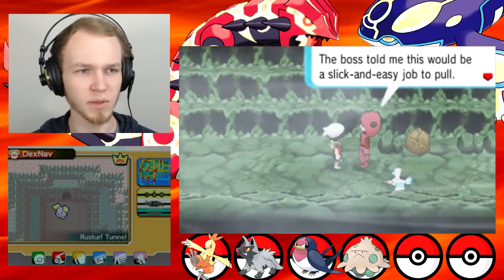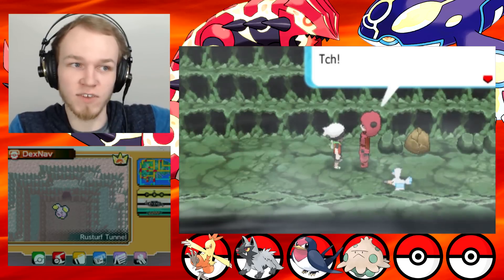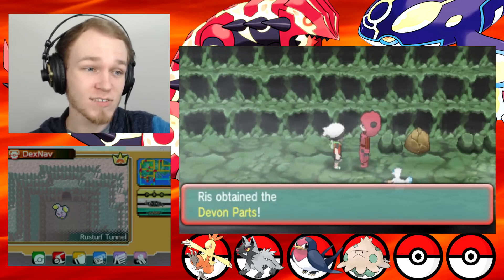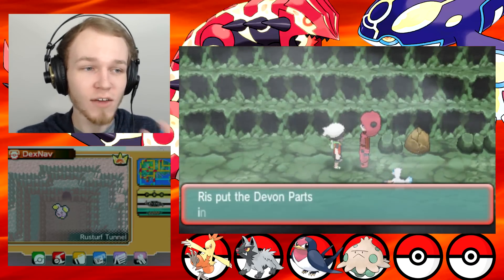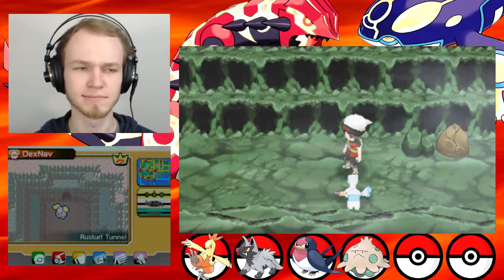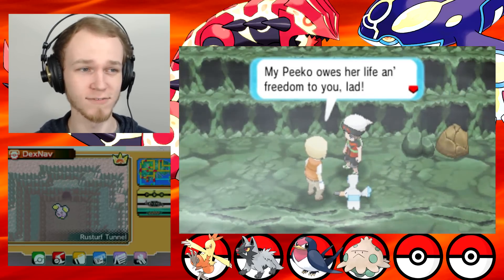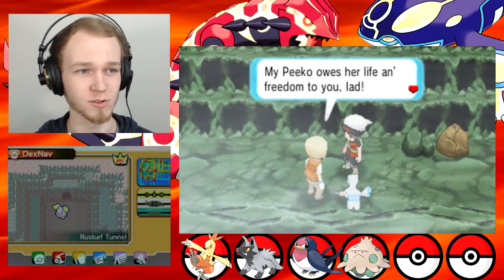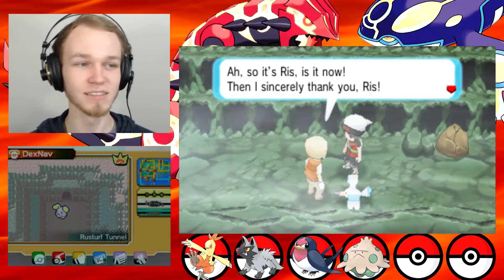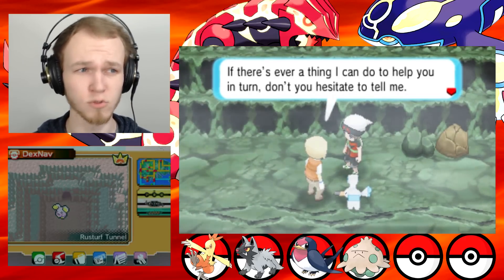The grunt says: 'This is plain not right. The boss told me this would be a slick and easy job. All I had to do was steal some parts from Devon — these parts right here, in fact. You want him back that badly? Then take him.' 'Sir, you didn't have to do that — you could still have gone back to your boss. You're very bad at being a bad guy.' An old man says: 'Pico, am I glad to see you're safe. My Pico owes her life and freedom to you, lad. They call me Mr. Briny — and you are?' It's Riz!